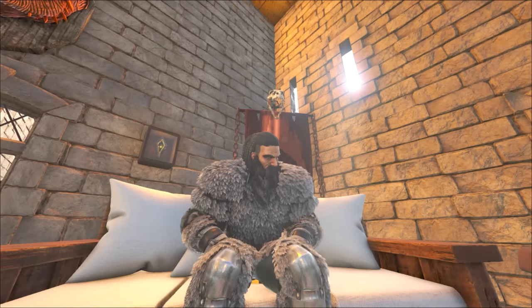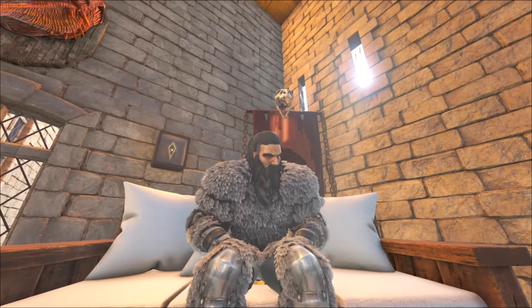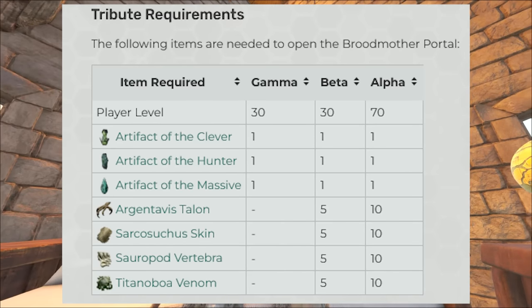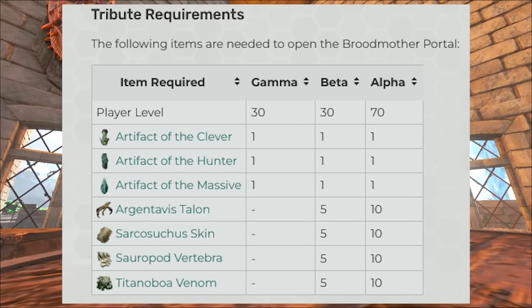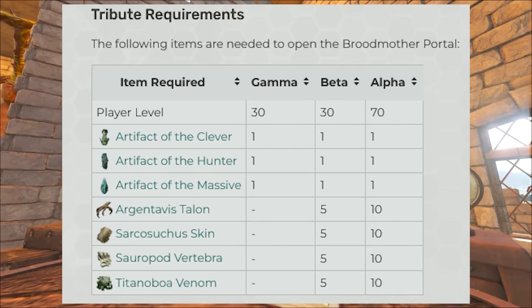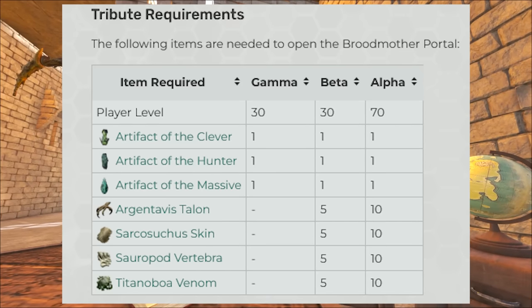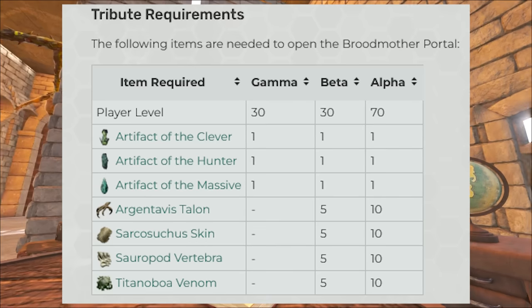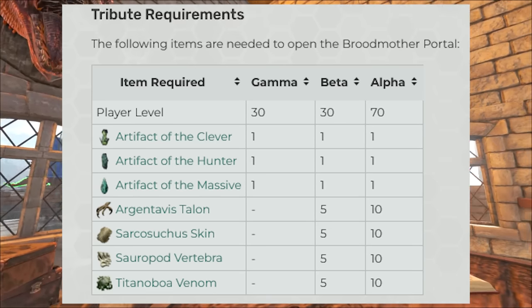Let's start with the Broodmother and what you need for the fight. You'll need the Bela Relic, the Artifacts of the Clever, Hunter, and Massive, as well as Argentavis Talons, Sarcosuchus Skins, Sauropod Vertebrae, and Titanoboa Venom. Here's how much you'll need for each difficulty — Gamma, Beta, and Alpha boss versions.